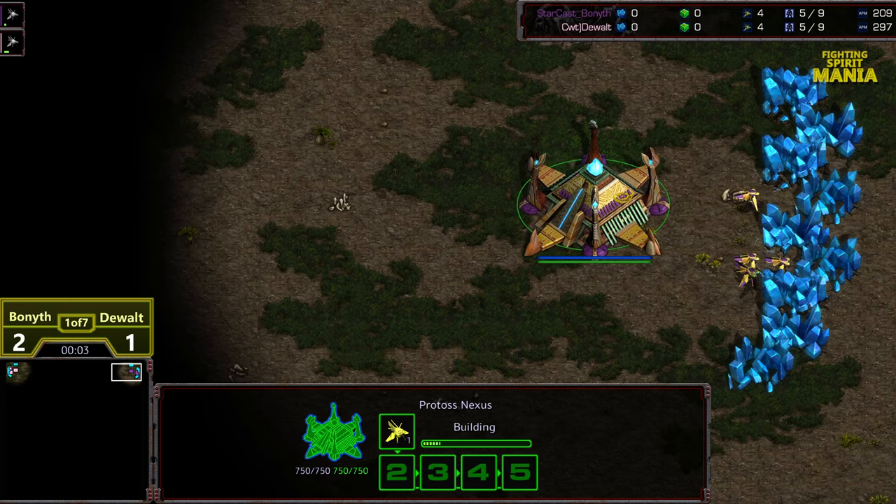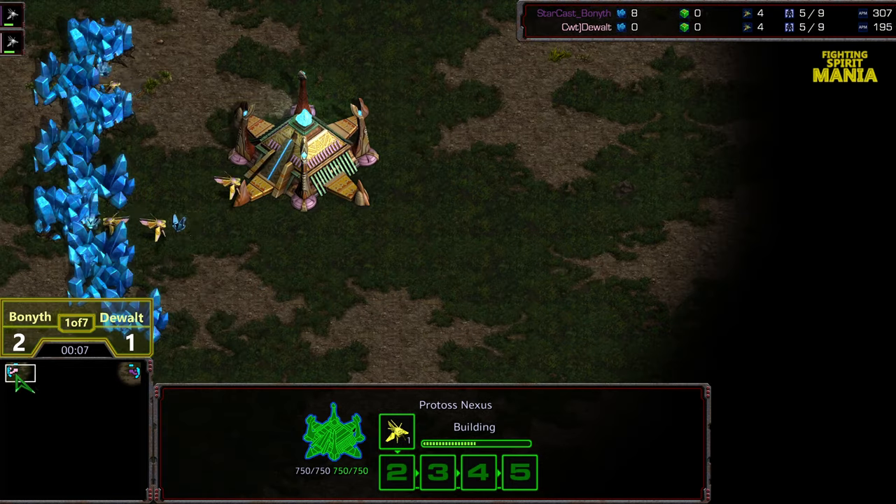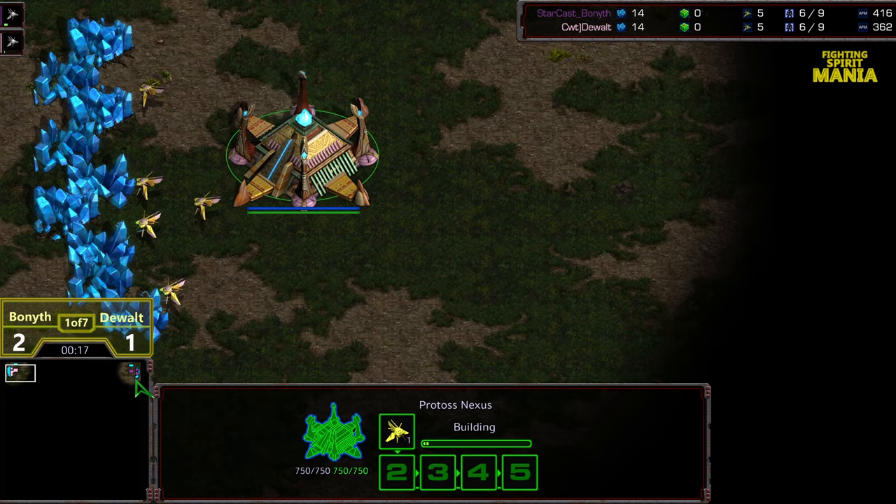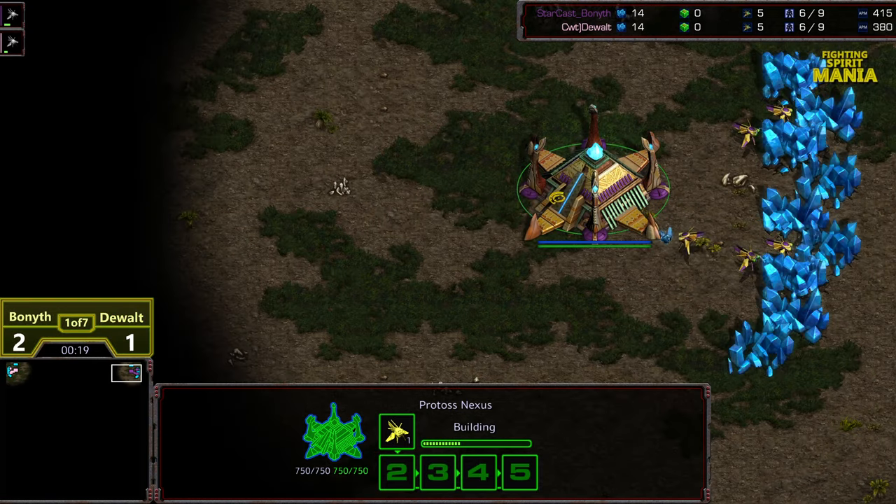Welcome to another commentary by Diggity. This is Fighting Spirit Mania — up right in corner we got Bonneth starting as the purple Protoss, up left in corner we got DeWalt starting as the pink Protoss. We're going with the full range of colors in this tournament, gotta have some aspect of variety.